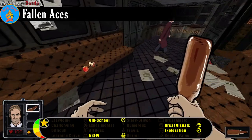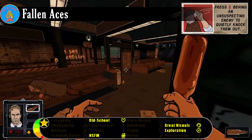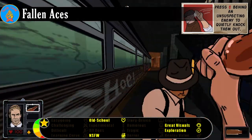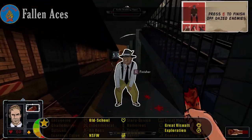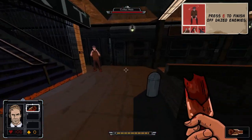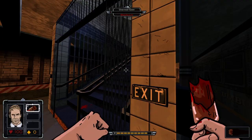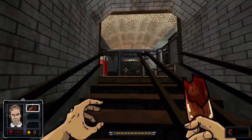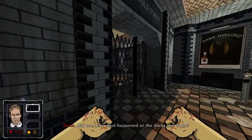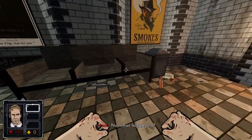Mike is a PI whose latest case might just put him in the grave. It was a VIP case: dig up info on the murder of one of the founders of Aces, a famed vigilante group. Now the man who hired Mike is in the hospital and there are goons knocking at his door. With the help of a mysterious pulp hero, he'll have to trail clues across a crime-ridden city and crack the case before one of his many enemies gets too close.